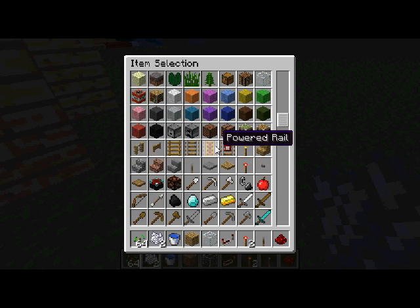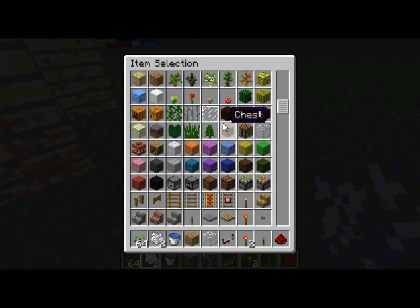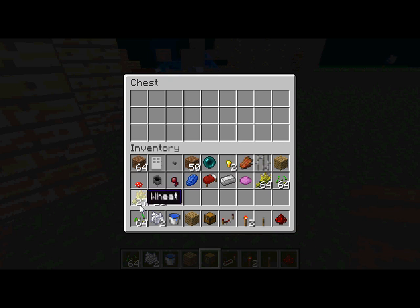Where's the chest? Oh there it is — okay, I feel stupid. 27 wheat and 64 seeds. I've been using this machine quite a lot, but it'll get you enough.